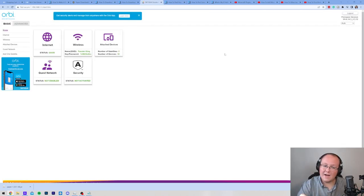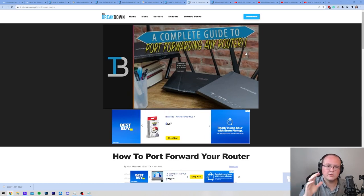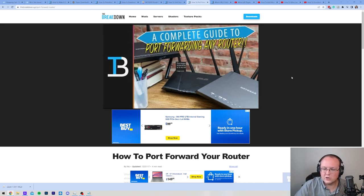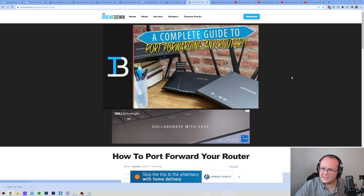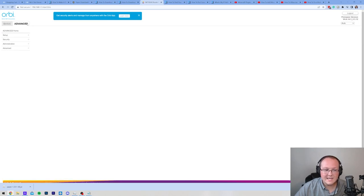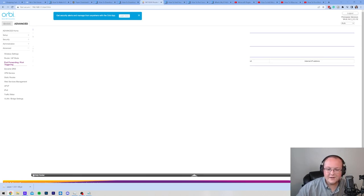Once logged in, your router will probably look completely different from mine. We have an in-depth guide on how to port forward on any router, covering popular routers like Spectrum, Netgear, Asus, Comcast, and Cisco. On my router, click Advanced, then Advanced again, then Port Forwarding/Port Triggering. For you, it may be under Security, Apps and Gaming, NAT Forwarding, NAT Gaming, NAT Settings, a Firewall tab, or Administration — it could also just say Port Forwarding somewhere.